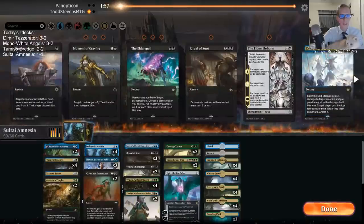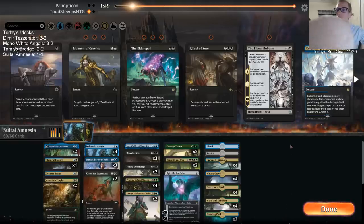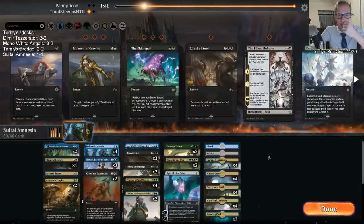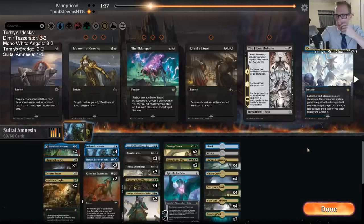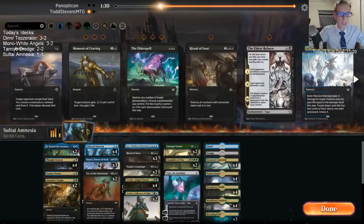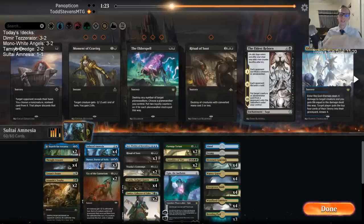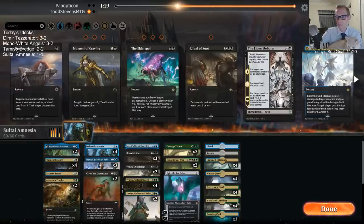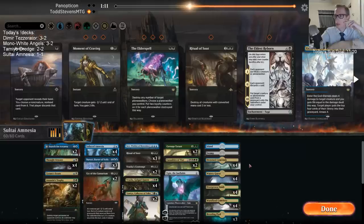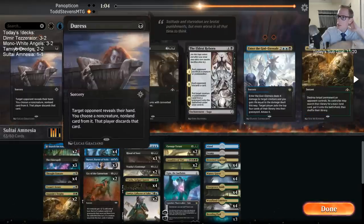Destroy all these — just blue-black. Oh, destroy enchantment. Rattleclaw — I deleted Twitter, I don't use it. Sending me a message on Twitter is not a way to contact me. I don't have a Twitter. There's a Discord for the channel — that's the best way to reach me. Talking all the spoilers and everything there too. Alright, we're playing Grixis Control — let's get these Elder Spells.